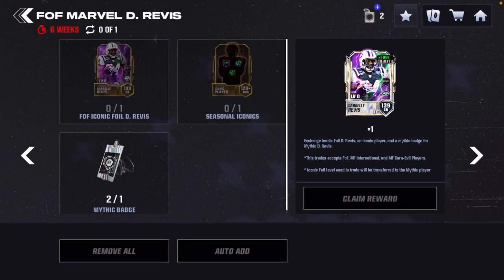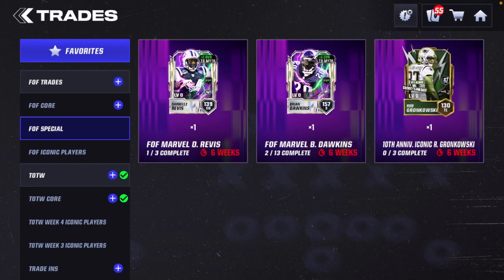Now let's move on to Darryl Revis. This is going to be kind of bad for free-to-play players. In order to get the mythic Darryl Revis at 139 overall cornerback, you need to have his foil at 133 overall as well as any iconic from this month from either the field pass or both of the Most Feared promos. To build a foil you need to have two Darryl Revis cards to build it.